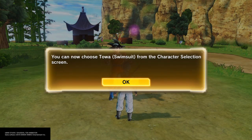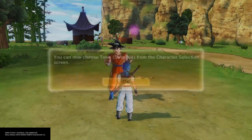So you can now choose Towa's swimsuit outfit from the character selection screen. And that's how you do it guys.